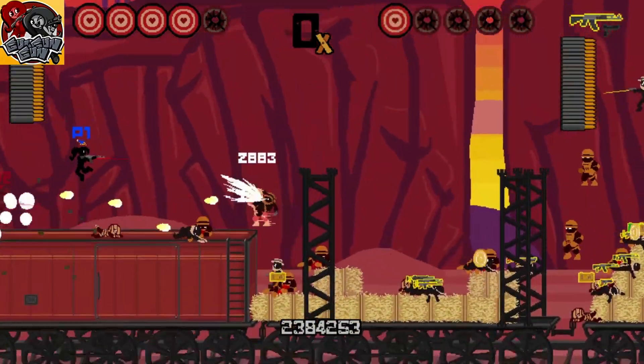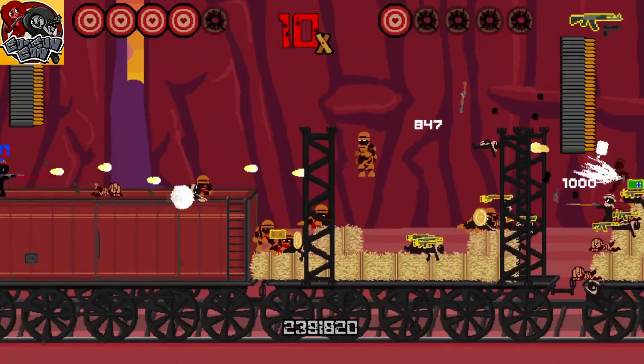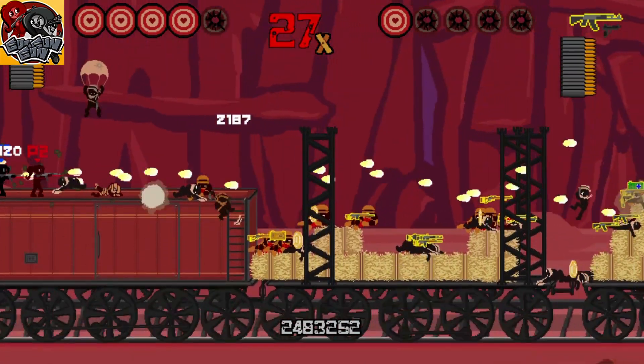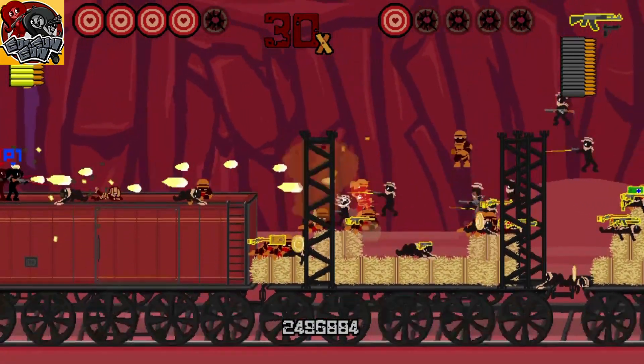You can swap between two weapons by pressing L1 or R1. Unfortunately, your secondary weapon is always the starting gun, the USP9 — it's a solid weapon, but you're unlikely to use it for high-scoring runs. The Kalashnikov, MP5, and Foul are all great options for surviving to high scores.